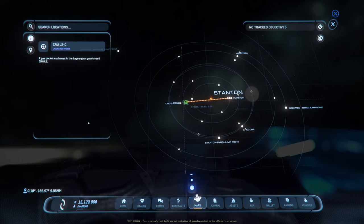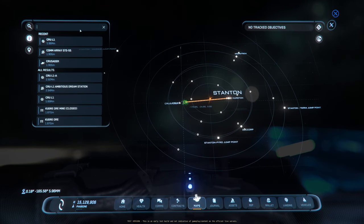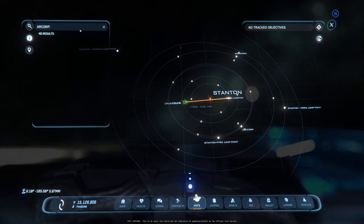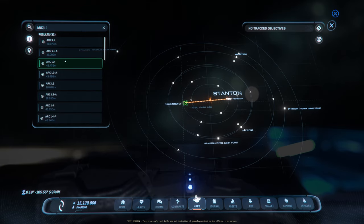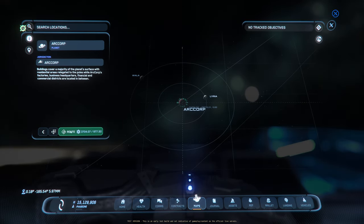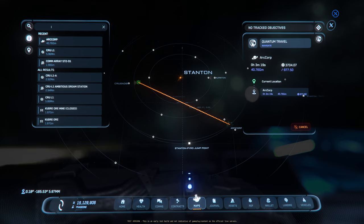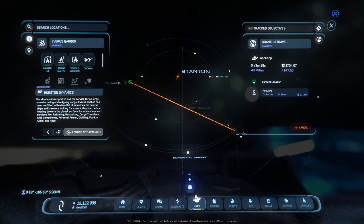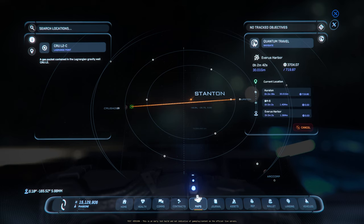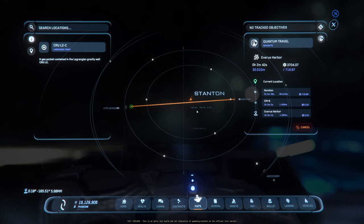Another main feature is the search function, which is awesome. You can start typing anything — for example, 'ArcCorp' — and it will give you results for whatever you're looking for. Select ArcCorp, plot route, or search for 'Everest Harbor,' select it, plot route, and it will map out your route and even tell you the quantum jump point you need to use. It's a really great feature.